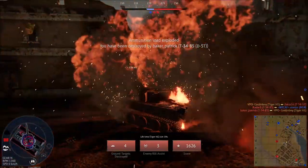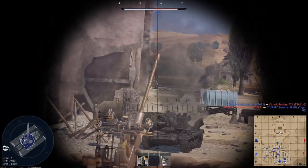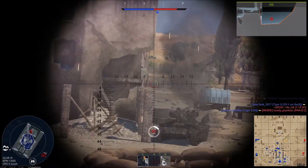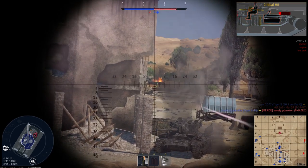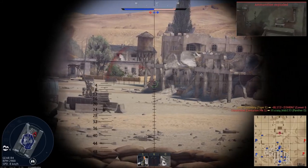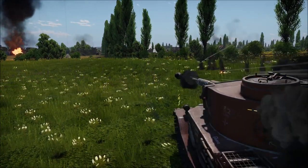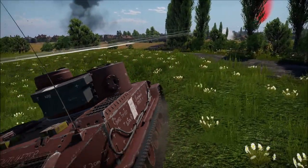Now for which ammo is best to use with your Tiger — number one and number two are kind of switchable, but I think number one has the slight edge. That is the PZGR, the researchable APHE shell you can get fairly early on. Both APCBC shells are excellent, and I personally prefer the PZGR-39 due to slightly better pen. But the PZGR has only around 10–12mm less armor pen at any distance — an even smaller gap when considering angled armor — all while having nearly three times the explosive filler, making it much more deadly post-pen. Plus, it shoots a little bit faster out of the barrel, making it better at range.